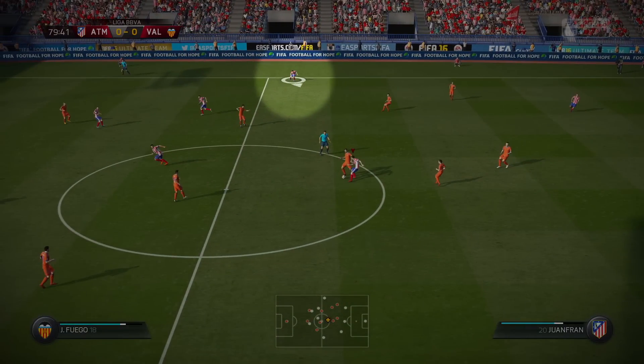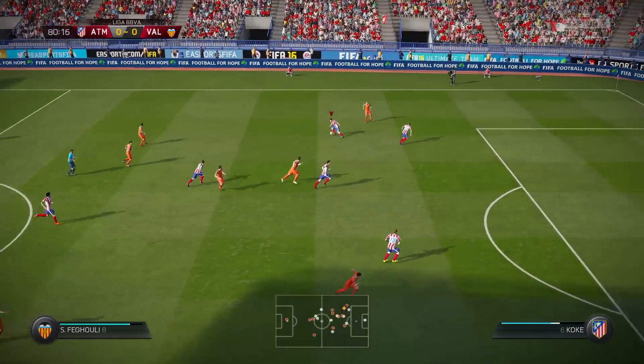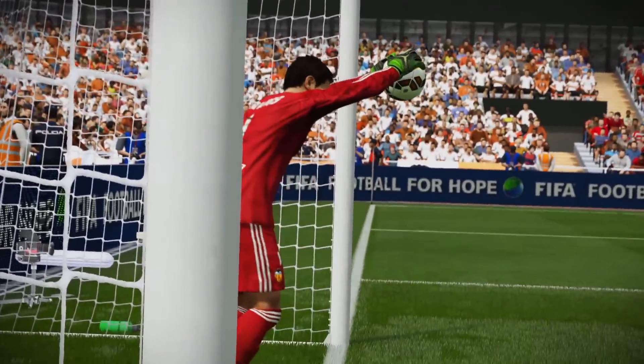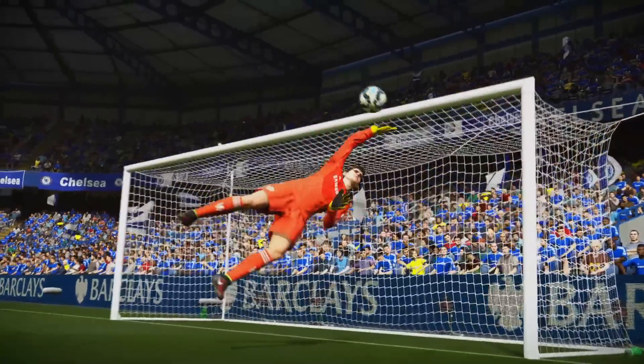Brand new slide tackles let you even branch out to stay in play when you over-commit. Now rely on your teammates to cover gaps as they defend as a unit with better awareness of dangerous space on the pitch. And if your opponent does break through, you'll have a much more solid last line of defense.